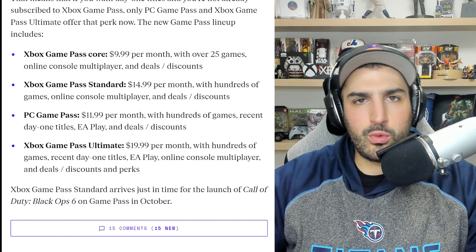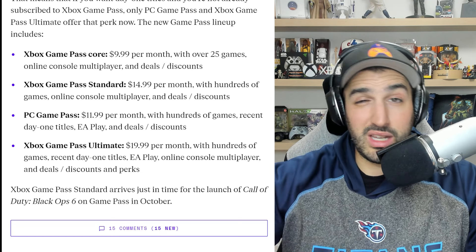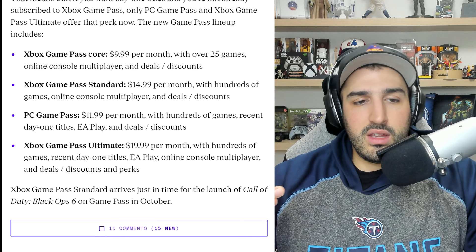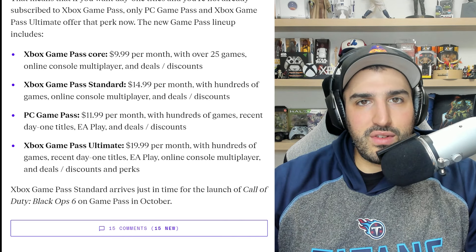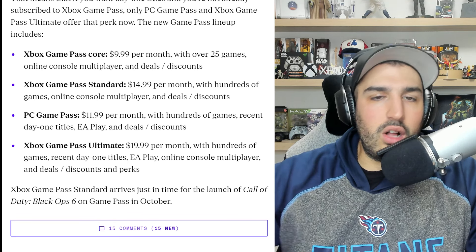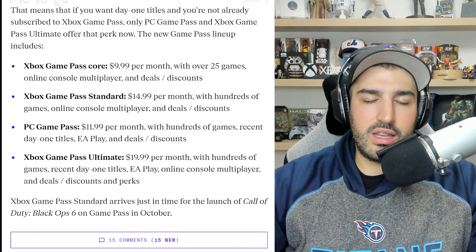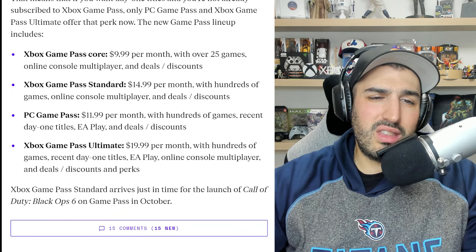This new era will have people asking which tier to sign up for. Game Pass Ultimate is still the best deal overall, but if you have a PC, you get almost everything you want for $12 per month minus cloud gaming. The main draw at $12 is the day one games. If you don't care about day one games, there's still a good catalog for $15 on Game Pass Standard.